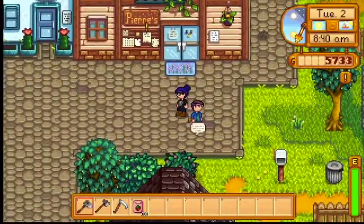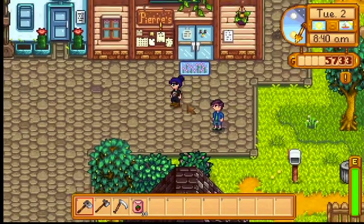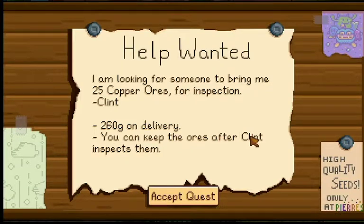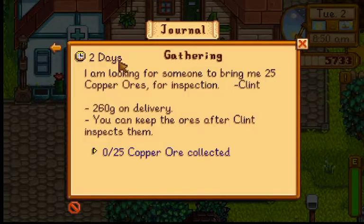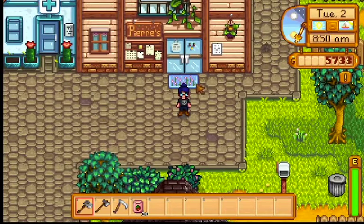Let's go talk to Shane. I'm looking for someone to bring me 25 copper ores for inspection — that's Clint. Let's accept this quest. This quest you have like two days to do. 260 gold on delivery, and you can keep the ores after Clint inspects them. I will be doing that as soon as I get my summer seed stuff and buy all the summer seeds that I need.